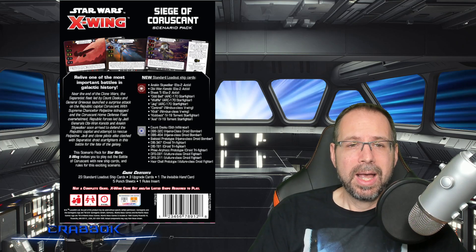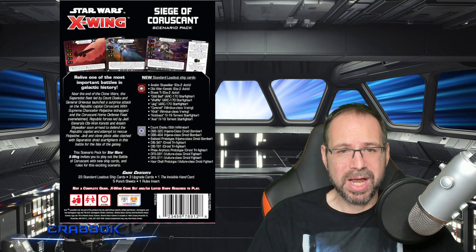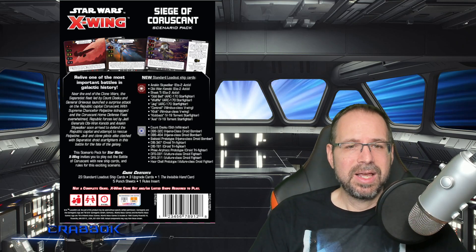On the Republic side, we're getting Anakin and Obi-Wan in the Eta-2, and also Shakti in the Eta-2. You're getting Oddball and Wolf in the ARC-170, also Jag in the ARC-170. You're getting Contrail and Click in the Nimbus, and Kickback and Axe in the V-19.